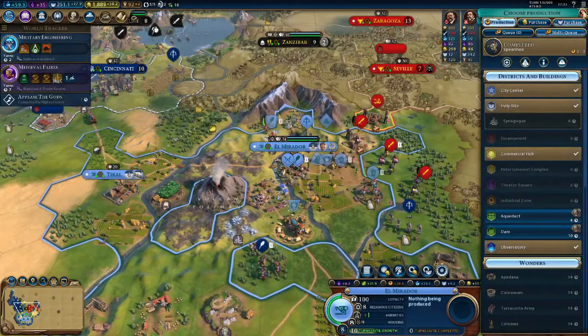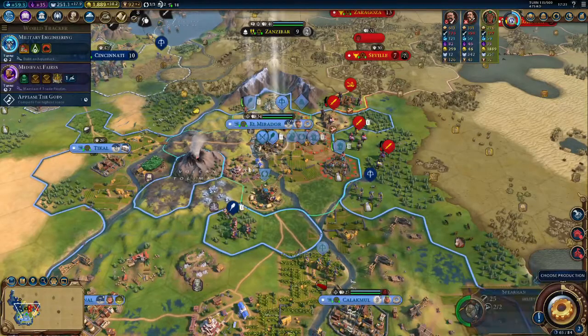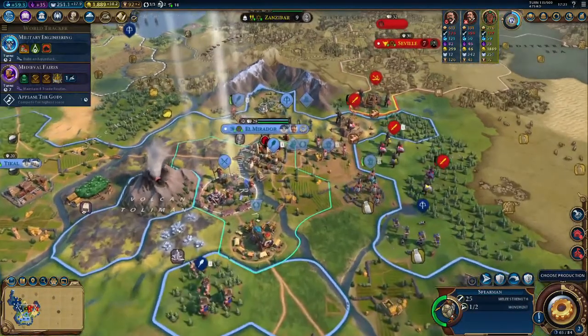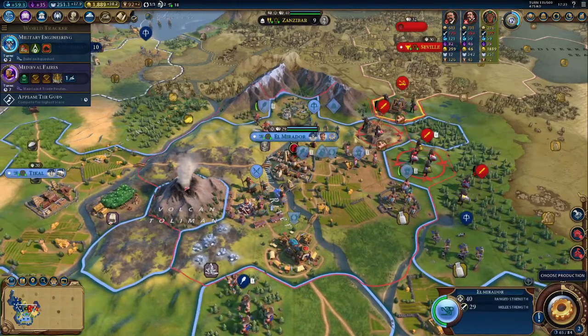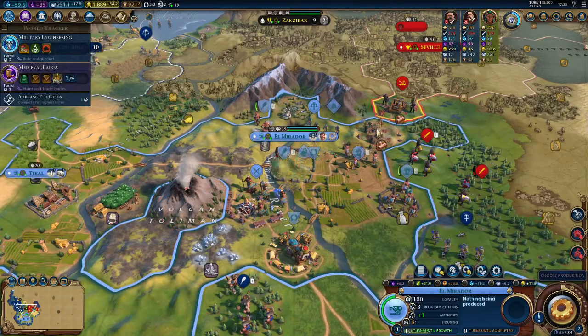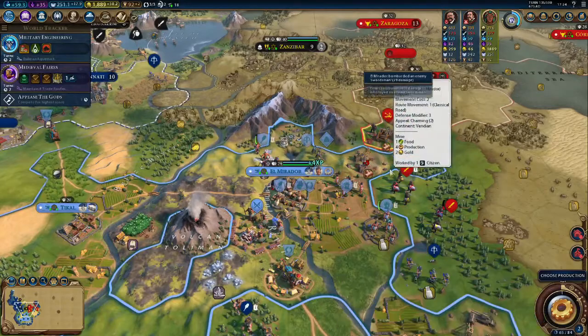We just created the spearman. They had a lot of horses running earlier, so that's why I got the spearman, but we're gonna pull him back. You just continue to heal up. You take a shot at them — oh, it didn't kill him. Darn. Okay, well. Perfect.